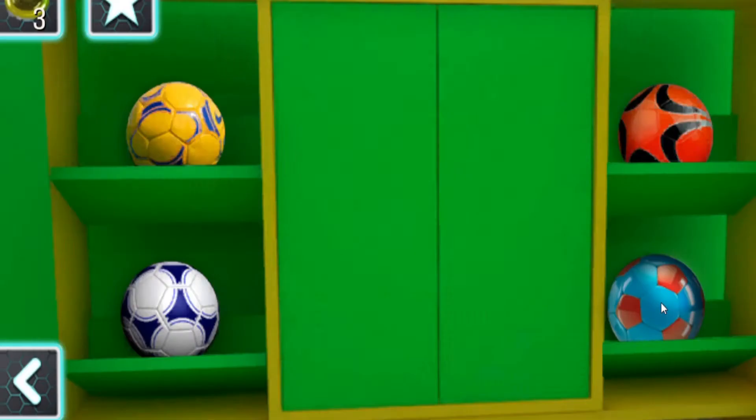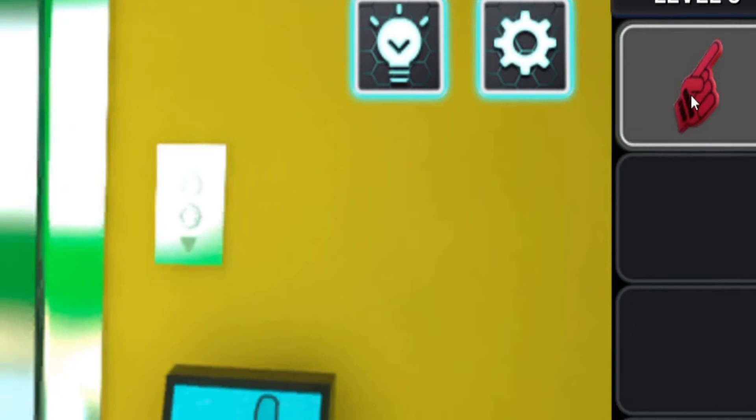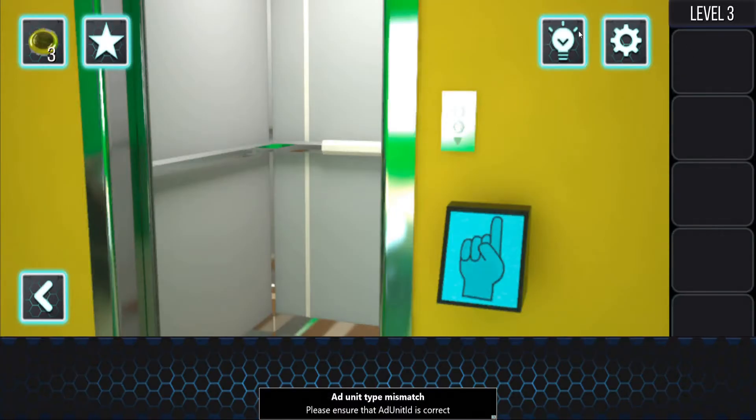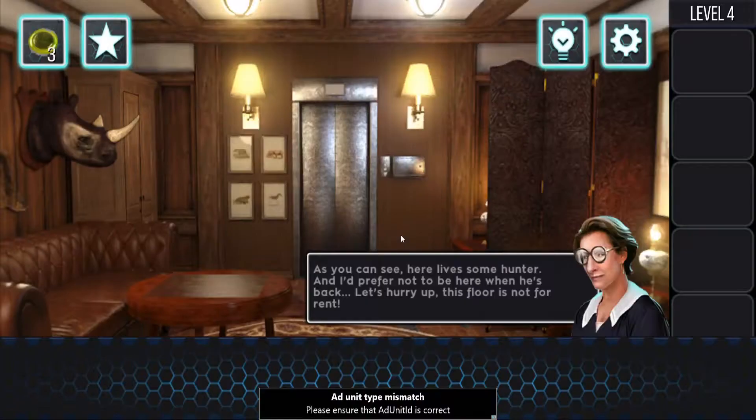I'll leave you here for a while to walk around, we may meet on the next floor when you're done. Breaking the fourth wall, I see. What - that jump scared me! I couldn't just click it, I had to use that pointer thing. You can see here some hunter and I'd prefer not to be here when he's back. Let's hurry up.